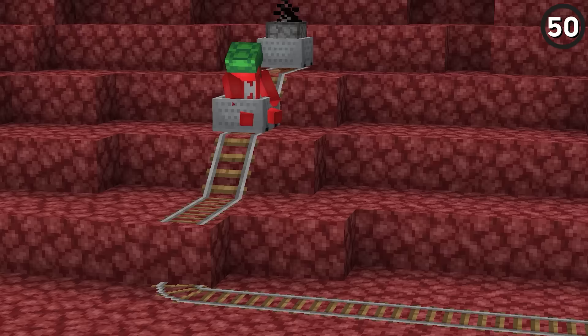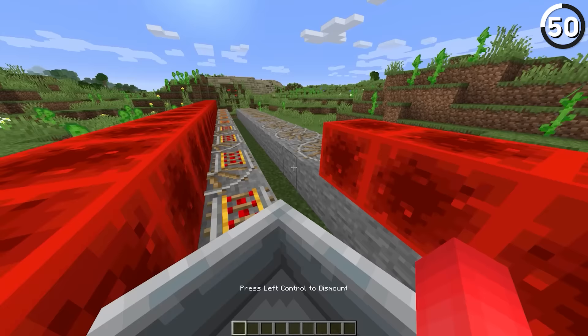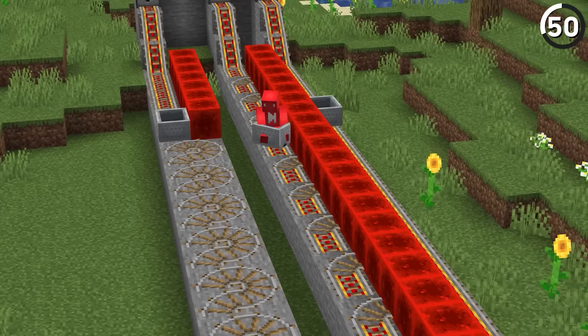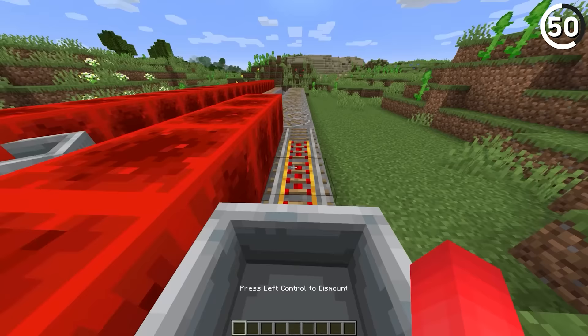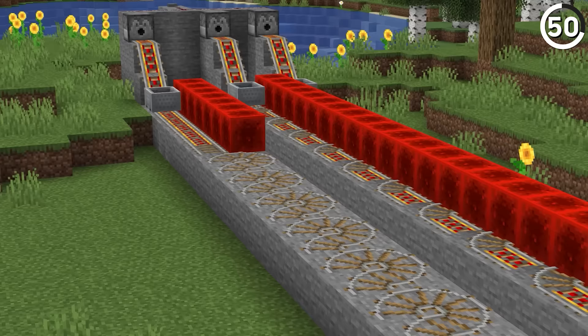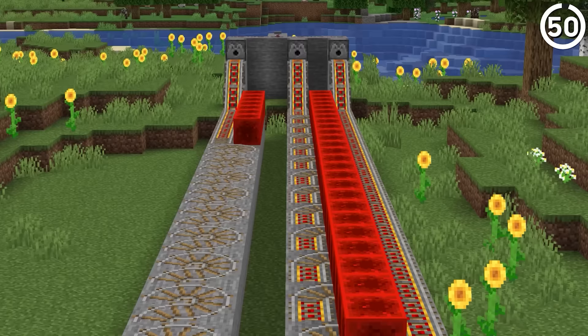Minecarts are a quintessential bit of Minecraft transportation, but while we've all tried to build a roller coaster in the past, I doubt they've looked anything like this. These new methods can get some crazy speed. For some reason, a curved track like so allows the cart to rocket along the path. While the non-powered version trails off at a certain point, this Goldilocks option offers both speed and longevity. So if you're trying to build the next travel system for your underground subway, maybe give this thing a go going forward.